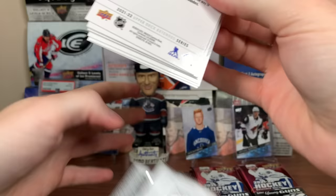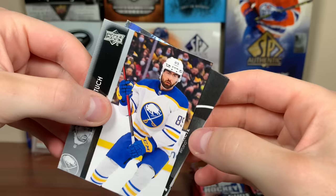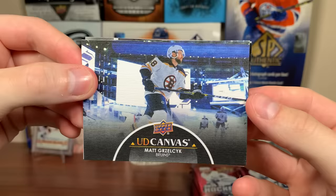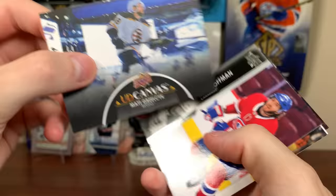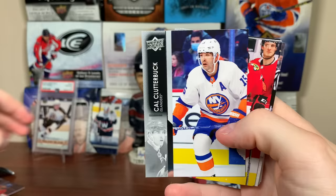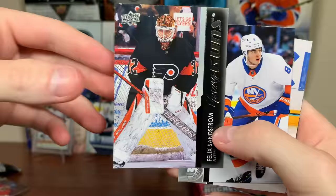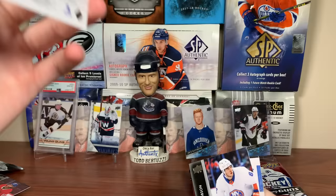Next pack: Pierre-Edouard Bellemare, Frederick Gaudreau, Alex Tuch, and a black canvas — it's a Bruin and it's horizontal. Is it a mascot card? Bam — Matt Grzelcyk, black canvas. Very cool-looking canvas. Mike Hoffman, Teddy Blueger, Johnny Gaudreau, and Ethan Bear. A lot of guys that don't usually get cards are getting cards in here, which is pretty cool. Brian Elliott — a backup goalie right there. Cal Clutterbuck, Seth Jones, Thomas Nosek. Felix Sandstrom Young Guns — again, goalies are a big wild card. The Russian goalie from Philly has been having some issues, so Sandstrom might get a bigger opportunity. Noah Dobson, Sonny Milano, Peyton Krebs.